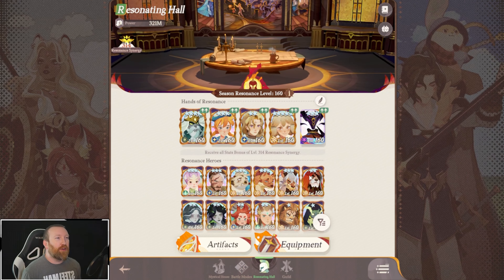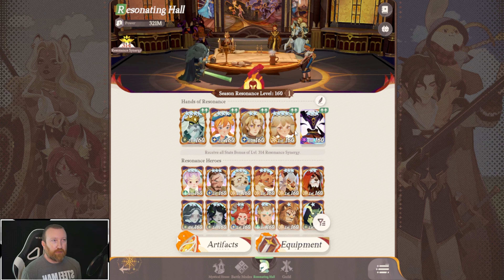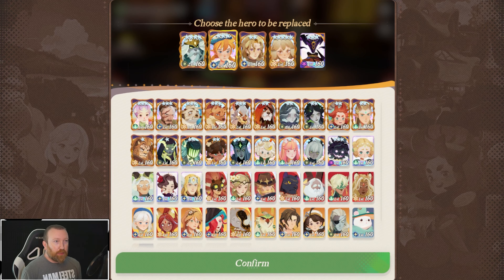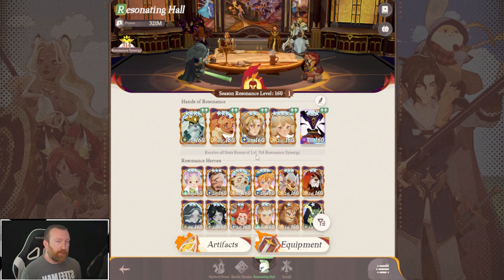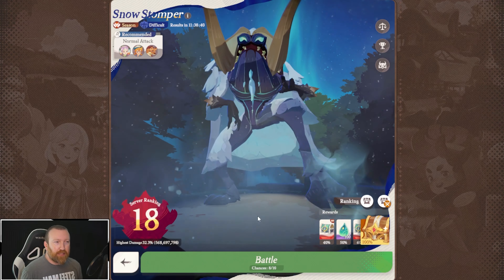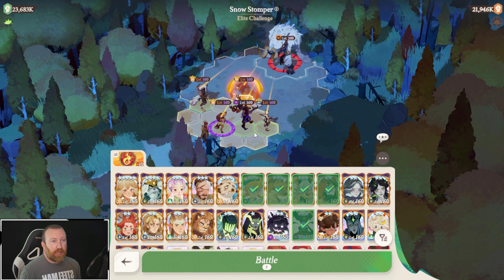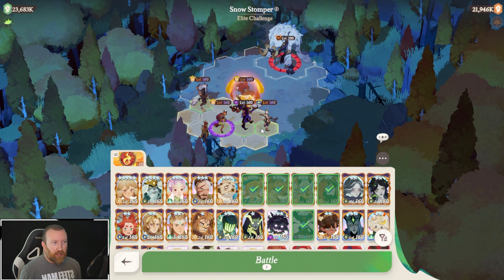I'm keeping everybody at level 160 right now just to keep things level across the board. If for some reason you have a slot at a higher level — like for Morale — you probably want to swap the OD and make sure they have the highest level. But let's show you guys something else. We're going to test a couple of different teams here, and what I'm going to show you next is most likely the best option.